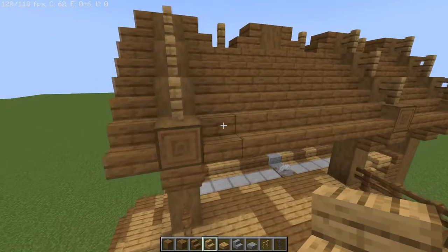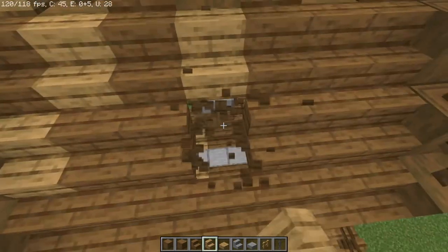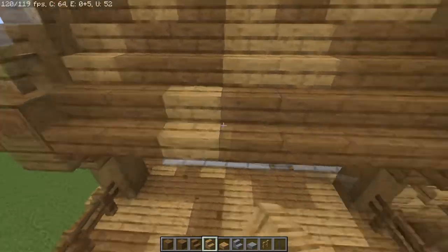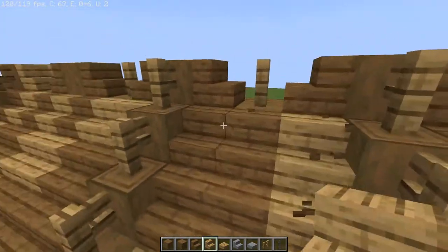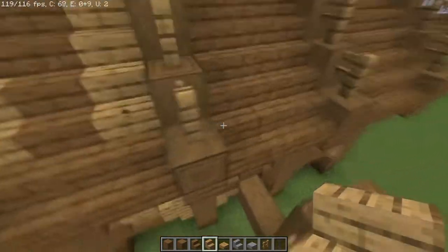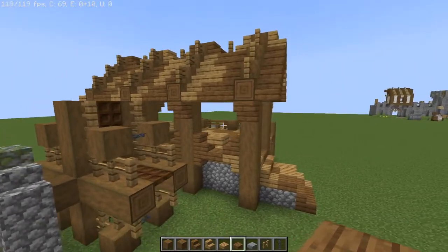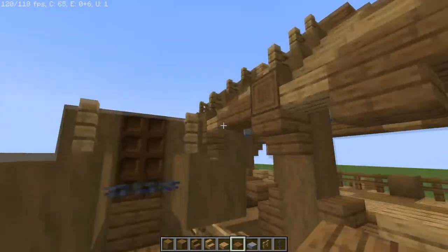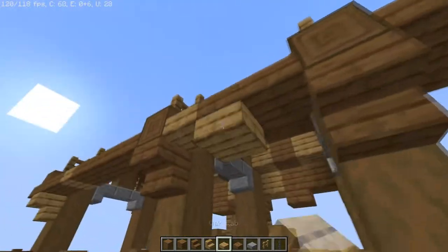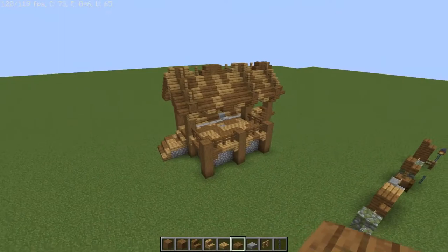To give this a little more character, underneath the protruding oak wood logs I put the spruce staircases upside down. Now we can give this a little more detail — all I'm doing here is breaking up that one solid plain color that is just everywhere on the rooftop, so I'm just picking here and there what I think should be replaced. I'm going to do this all over the structure. Underneath, all we're going to do is place spruce slabs in the very center pieces just to give that little extra depth. You can mix and match with oak slabs too. You should have a rooftop that looks somewhat similar to this.